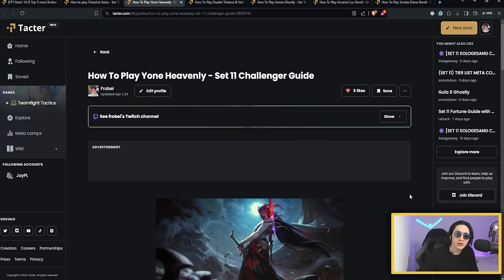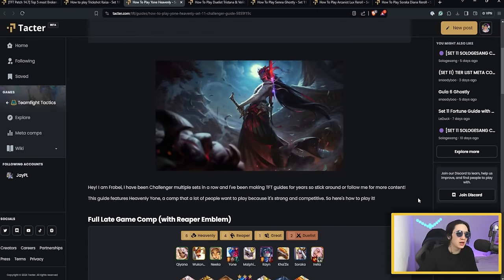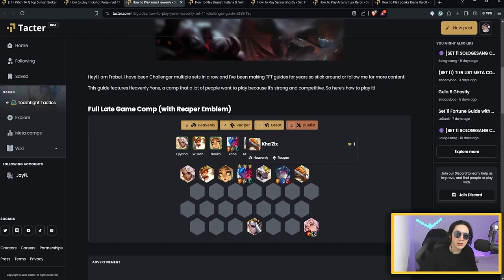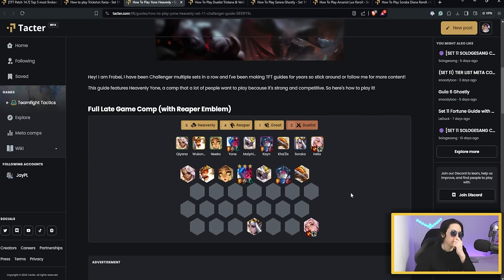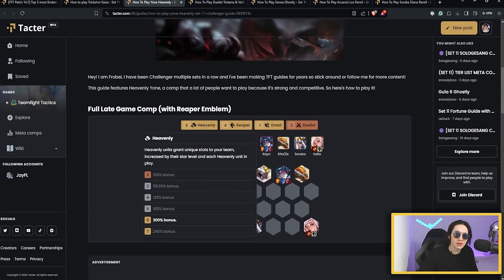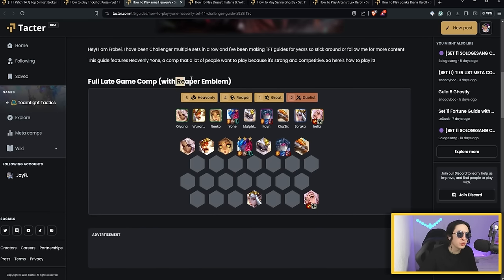The next comp is Yone Heavenly, which was extremely powerful at the end of patch 14.6. Yone received a slight nerf to Reaper, but Heavenly units like Kha'Zix and Kaiana received buffs. These two units will help you stabilize better during the mid game, so you'll bleed a bit less before finding Yone. It may cap a bit less in late game but will be easier to reach that late game. You want Yone and Kayn as your main carries, fit 4 Reaper, and 6 or 7 Heavenly. With a Reaper Emblem, splash in Irelia — she'll efficiently apply Red Buff or Morello and remove armor from all units, significantly helping Kayn and Yone's damage.